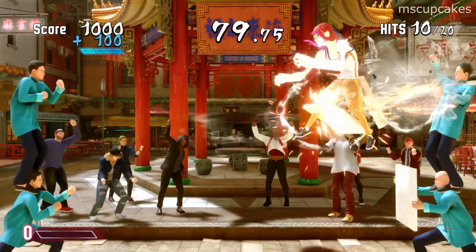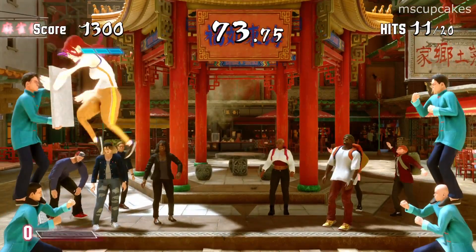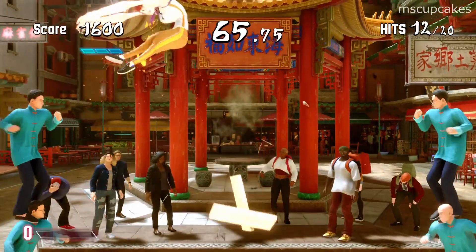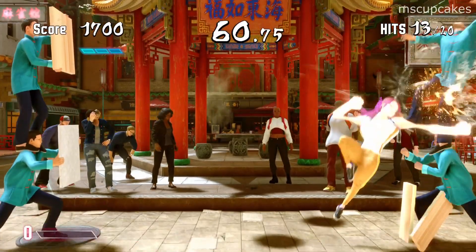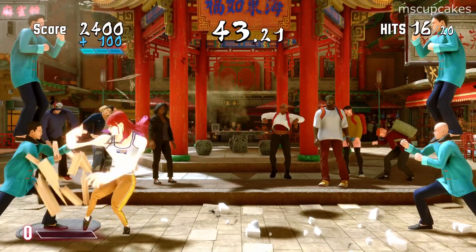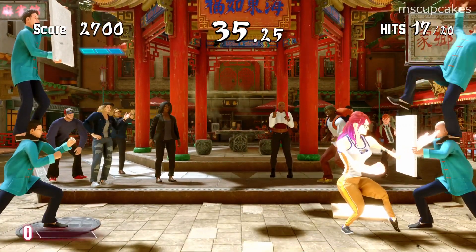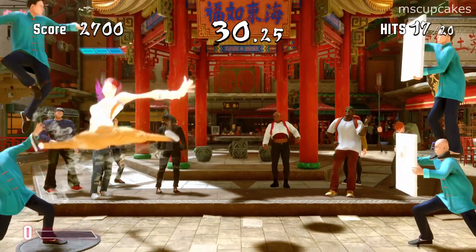I'm playing here on normal difficulty — this doesn't occur on easy difficulty — but if you miss, or you hit one of the people holding the boards, they'll throw it at you. Which is pretty good in a sense, because you have to think about what moves you're using that have multi-hits. For example, I jump into the air and do a heavy punch — I hit the board on the way down, but because it's two hits, I end up hitting the guy holding the board as well, and he doesn't like that, so he throws the board at me.